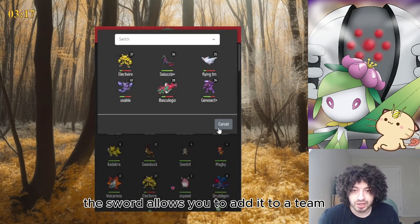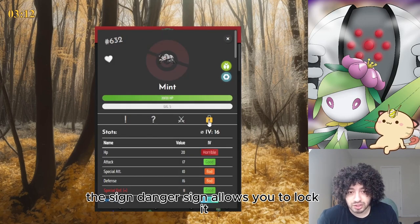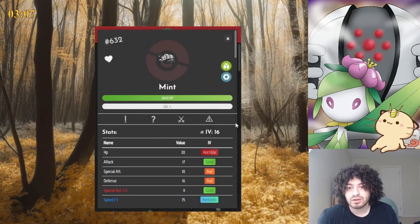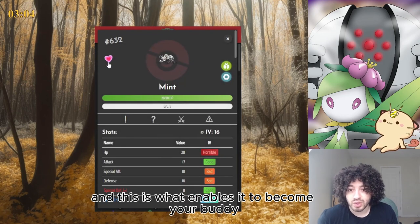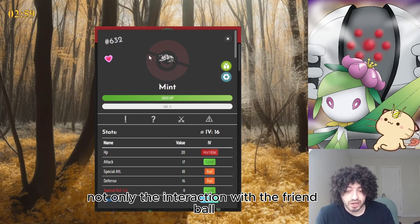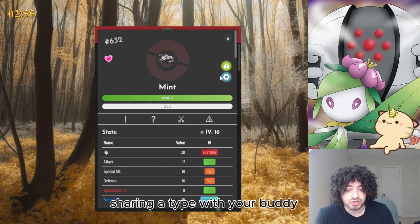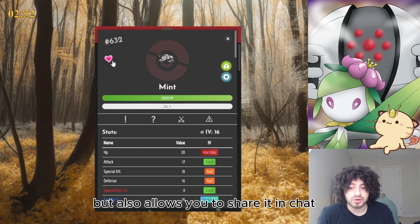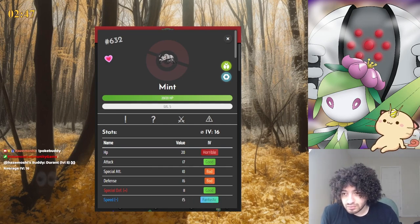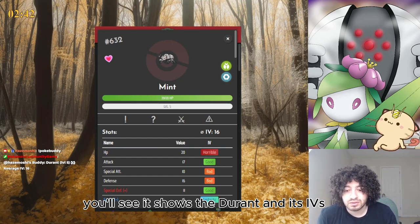The sword icon allows you to add it to your team. The danger sign allows you to lock it - when a Pokemon is locked you can no longer sell it or trade it. The heart button enables it to become your buddy, which is important not only for interaction with the Friend Ball - which has an increased catch rate for a Pokemon sharing a type with your buddy - but also allows you to share it in chat by typing !pokébuddy.